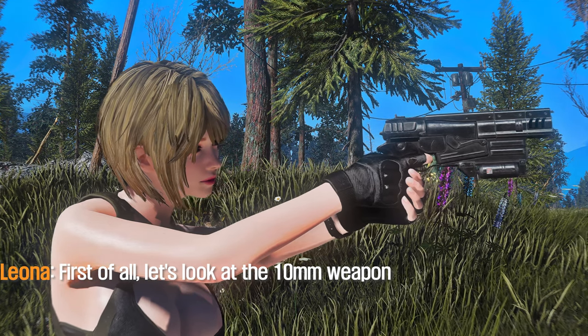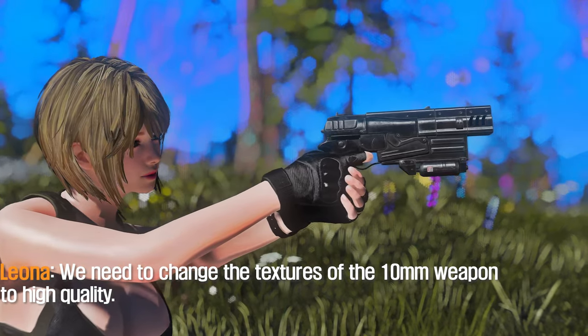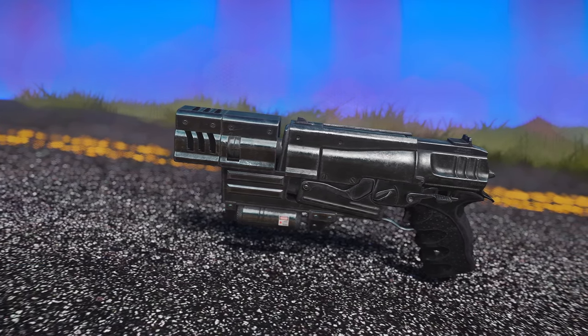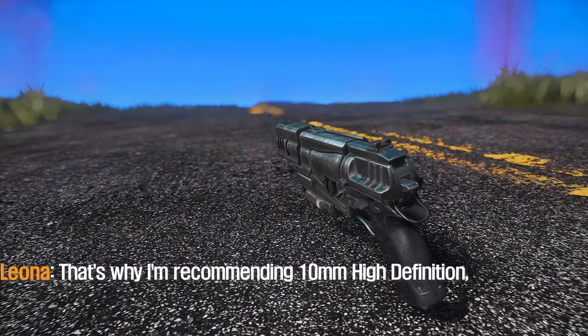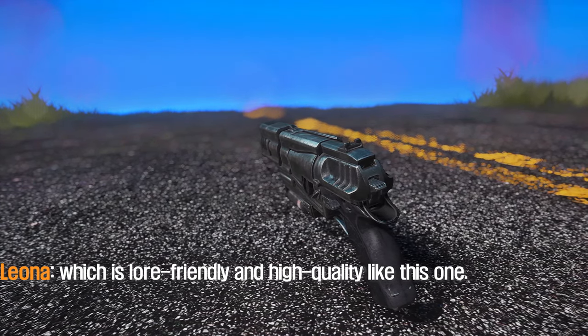First of all, let's look at the 10mm weapon. We need to change the textures of the 10mm weapon to high quality. The 10mm High Definition mod is suitable for this. It changes the appearance of the Commonwealth's 10mm weapon to high quality, but it doesn't take away the vanilla feel. That's why I'm recommending 10mm High Definition, which is lore-friendly and high quality.